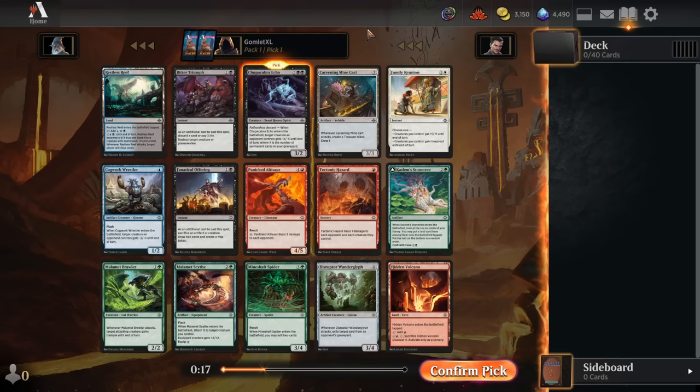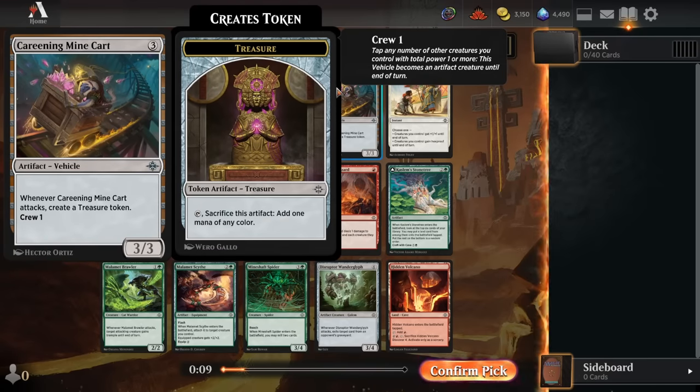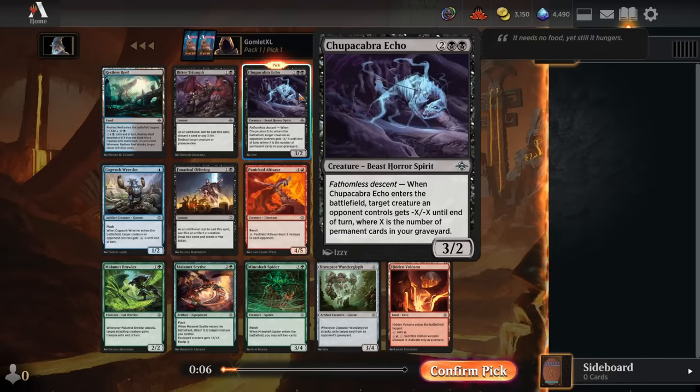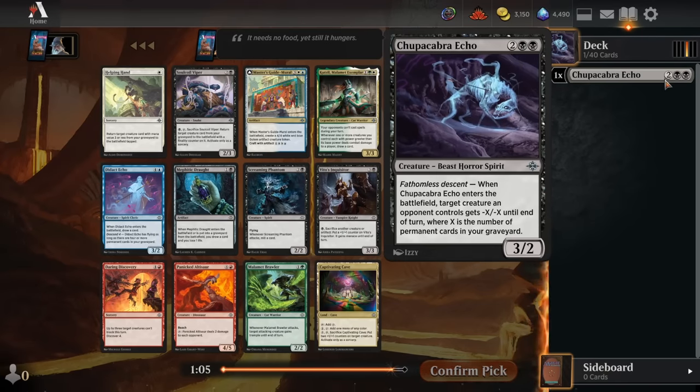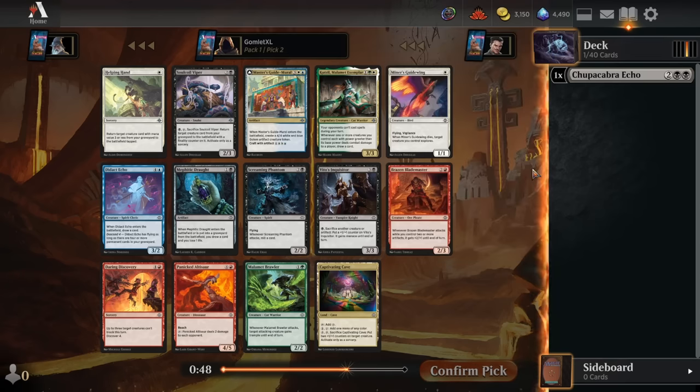We have an excellent pack. I don't think you can go wrong taking any of the rares or uncommons here. The pack is just sweet stuff. I love the Minecart for being colorless and fitting into any deck we draft. That might be the correct pick, but I haven't gotten to play with the Chupacabra Echo yet, and if you can fill your graveyard just a little bit, this is a fantastic two-for-one, hitting the board while clearing out an opposing creature.